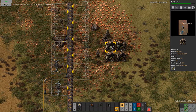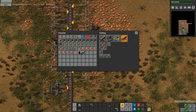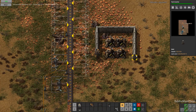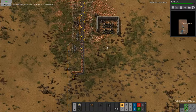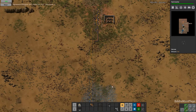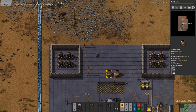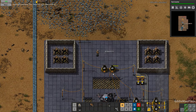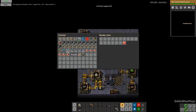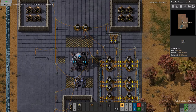That's how the even distribution works — just control right-click, and then I can evenly distribute half of my stack into these gun turrets here. Awesome. Faster inserters are done. Let's just clear that so it doesn't flash at us.